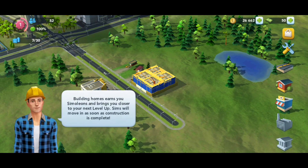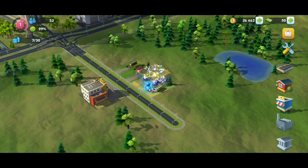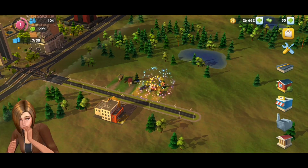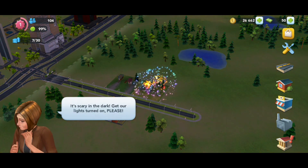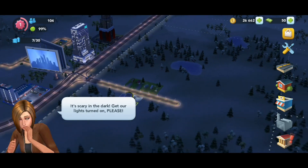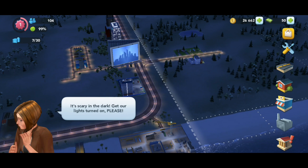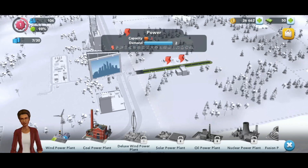We have to complete a task here. That is also a light, so now we have to use a light at night. We have a power supply. We have a city as well. We have to place it here — at the light. Here we have to power the services.